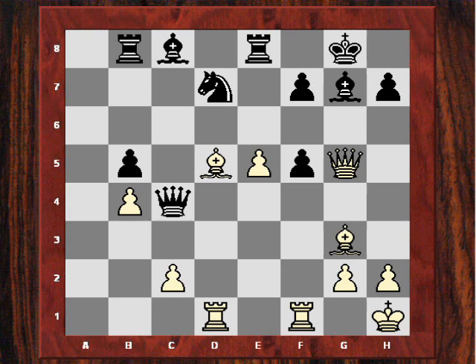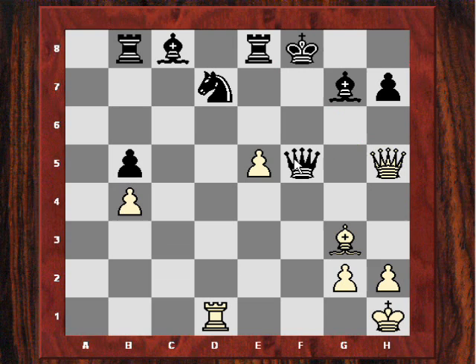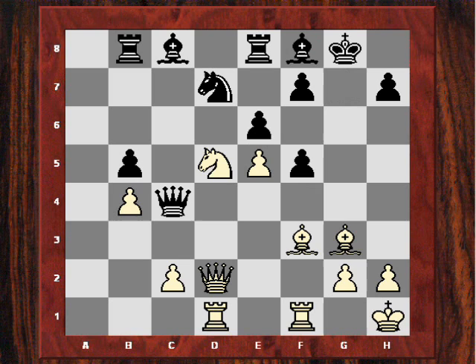After say Qxc2, Bxf7, king takes, Qh5, there's a vicious skewer on this diagonal. If Kf8, black will be forced to give up the queen after Rxf5, so this is winning for white. This shows that after Qd2, black can't really take the knight on d5. So Topolov just defends that g5 square with h6, hoping the knight will go away, or maybe Adams will play Nf6.